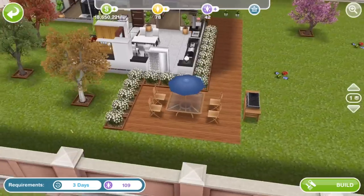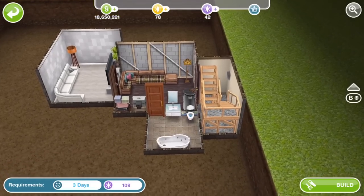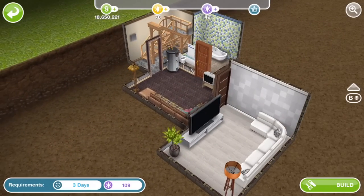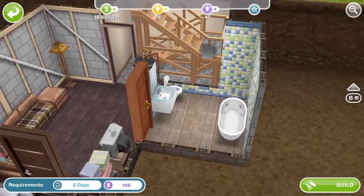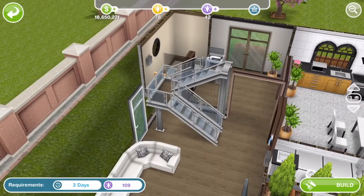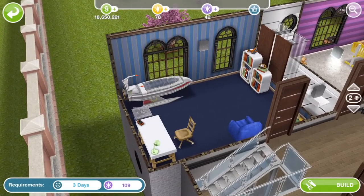Nothing particularly rare outside. Let's take a look downstairs in the basement — there's a nice little couch there. We've got a Sonicare sink in here if you missed out on those. It's a nice little basement — I like this build.